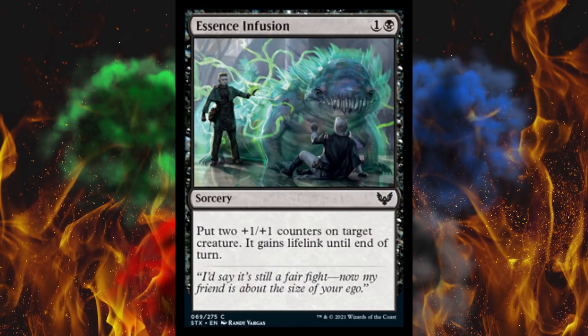Next up, Essence Infusion — it's a two-cost sorcery. Put two 1/1 counters on target creature; it gains lifelink until end of turn. That is huge for two mana. I cannot believe they were dumb enough to put this in the common slot for drafts, because this is single-handedly the draft-winning card right here. A temporary +2/+2 is among the best cards you can hope to draft, and a permanent +2/+2 plus life gain? I don't even give a crap that it's sorcery speed. This card is insane — honestly constructed grade.